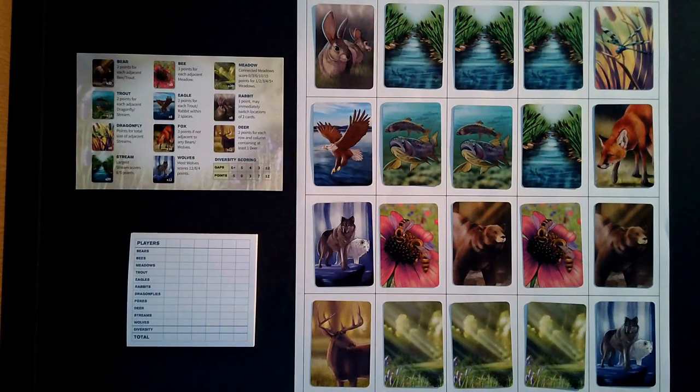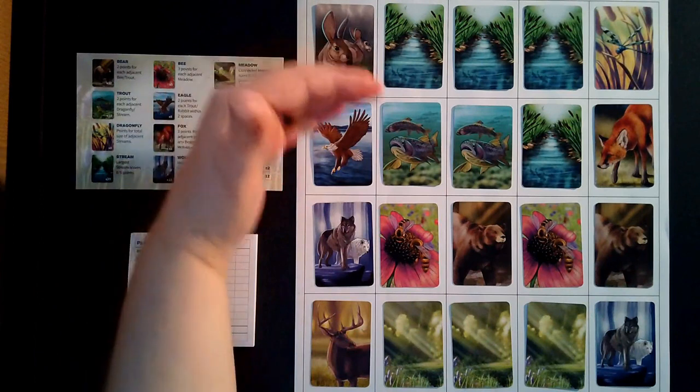In this video we are going to be scoring for the deer. Each deer is worth two points for each row and column that is containing at least one deer. This means that each deer could be worth up to four points if it is the only deer in that row going across or that column going top down.